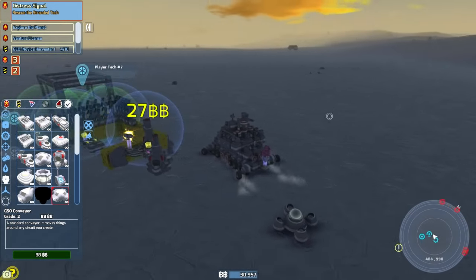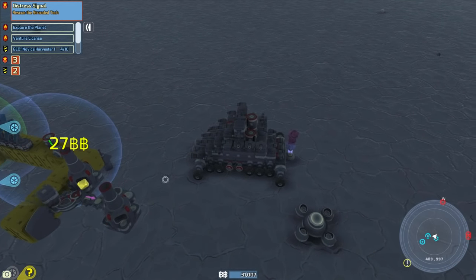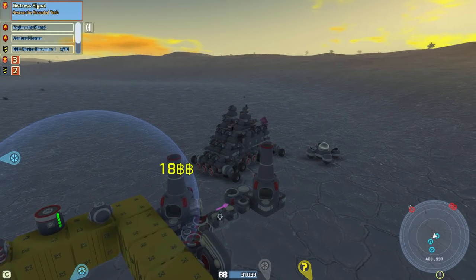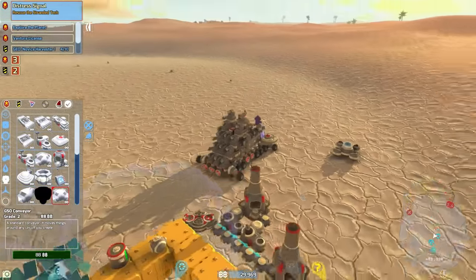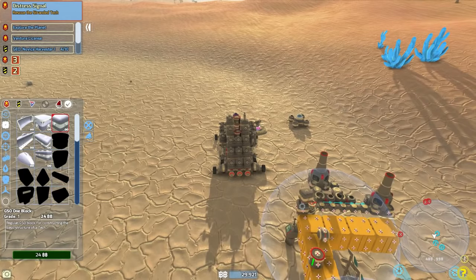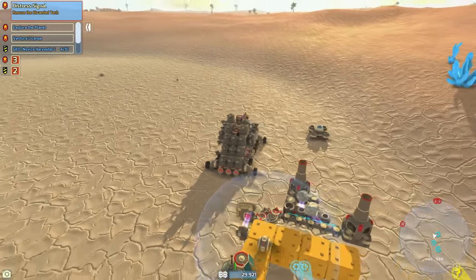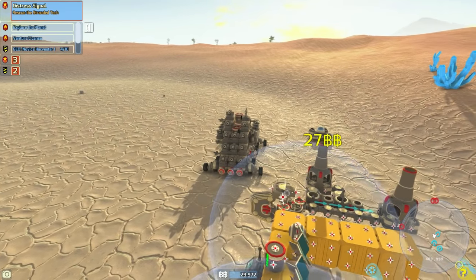We need to test this with smaller parts, so we'll grab that piece over there. This should hopefully turn parts into ores. It's not going to transfer over to the conveyor belt — it's just going to sell them directly, which is a bit annoying. I set up a little device here to scrap and refine parts. There aren't enough refineries to catch all the pieces, but let's buy some blocks to test it out.